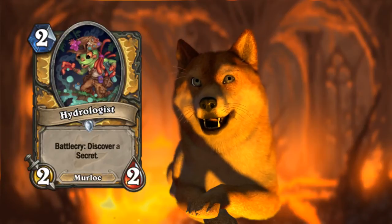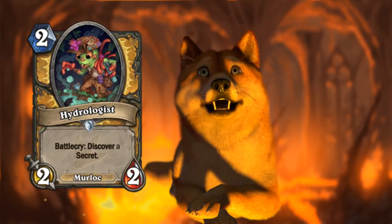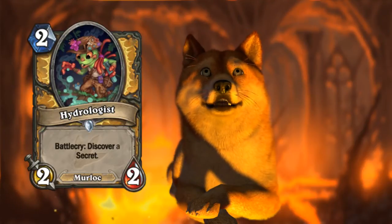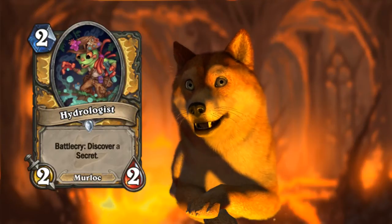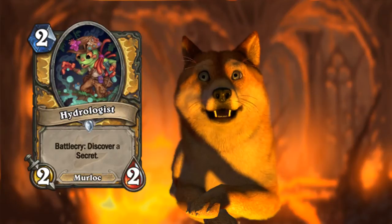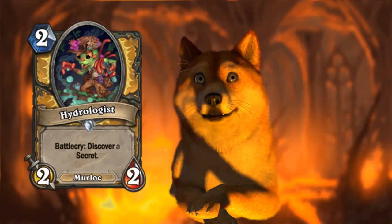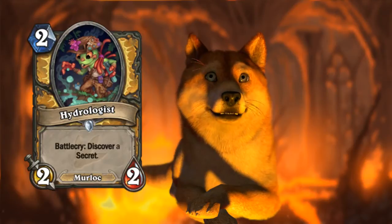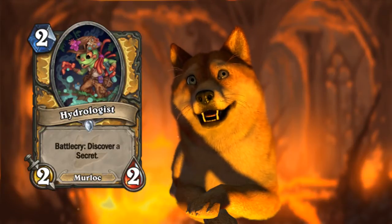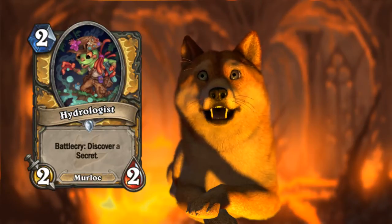This is a card that would probably only fit into a Murloc deck. Murloc cards tend to be weak on their own but good with synergy, and this falls in line — I'd say this card's actually a little stronger than the average Murloc. If you're playing Murlocs, it seems playable. Maybe it could be in an Anything Can Happen deck. You could even consider it in a Paladin control deck that wants some secrets but doesn't want to waste a slot on having one in your deck. You can basically get the secret you want most of the time, so it's a card worth considering.